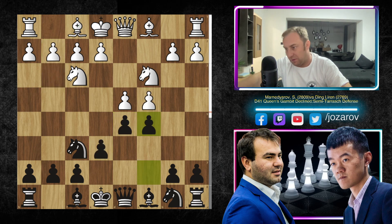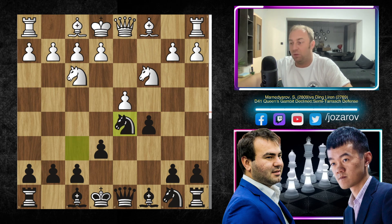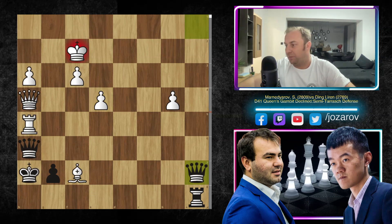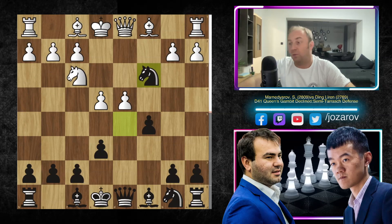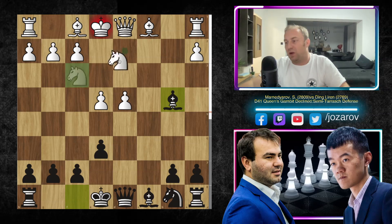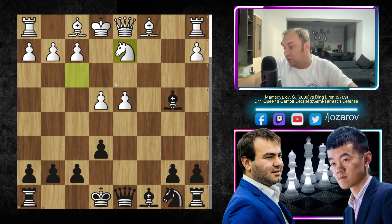Most of the times after cxd5, Black should simply recapture with knight to d5, and now the fun starts. After e4 we enter the simplified line. Black plays the move knight to c3, and after bxc3, Black's response should be cxd4. After cxd4, we have bishop to b4 — a very annoying check. The problem for White is that you have to cover with the bishop; you don't want to cover with the knight because that's obviously a losing game.